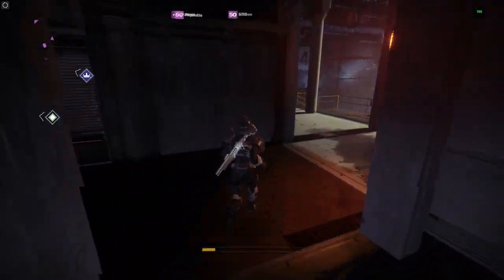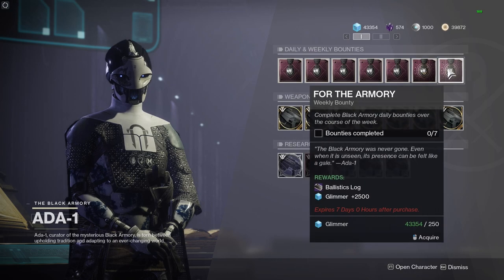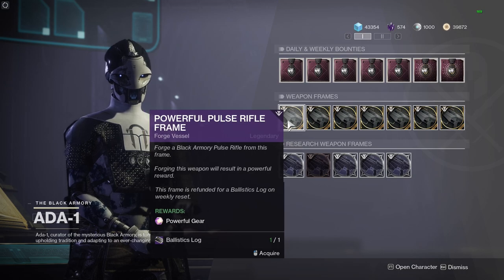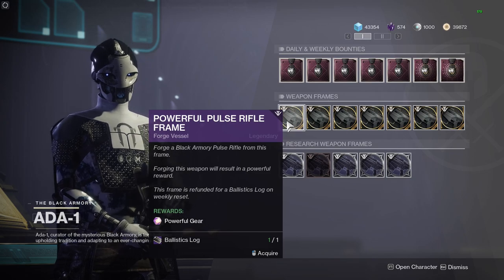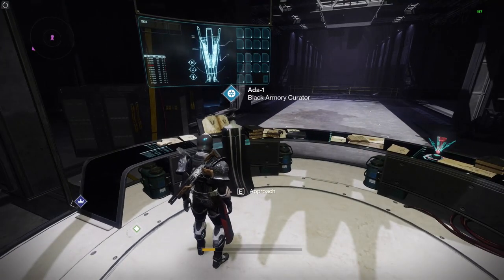Let's go and have a look at Ada-1 to see what she has. Everything appears the same — we've got daily and weekly bounties. Once you complete the weeklies, you'll get a ballistic log so you can pick up a weapon frame. These are powerful weapon frames, so if you're chasing light level this is great. Do all the milestones, pick up some mod components, and there are your Black Armory special mods as well.